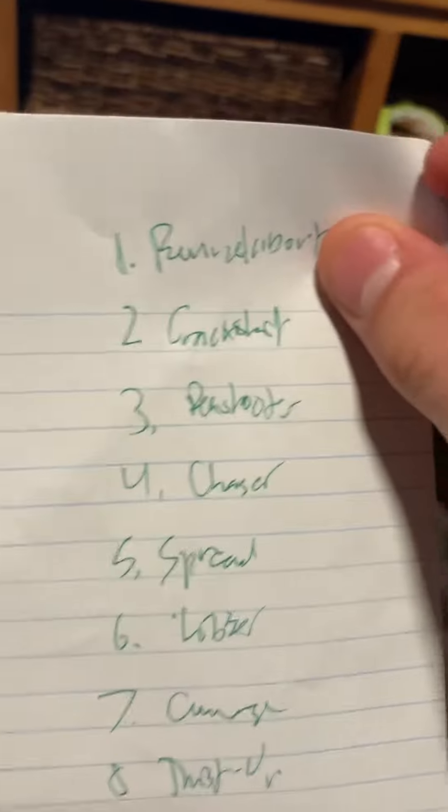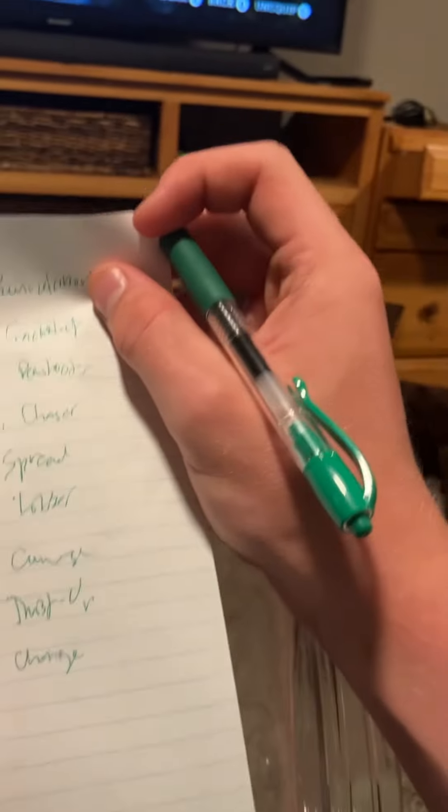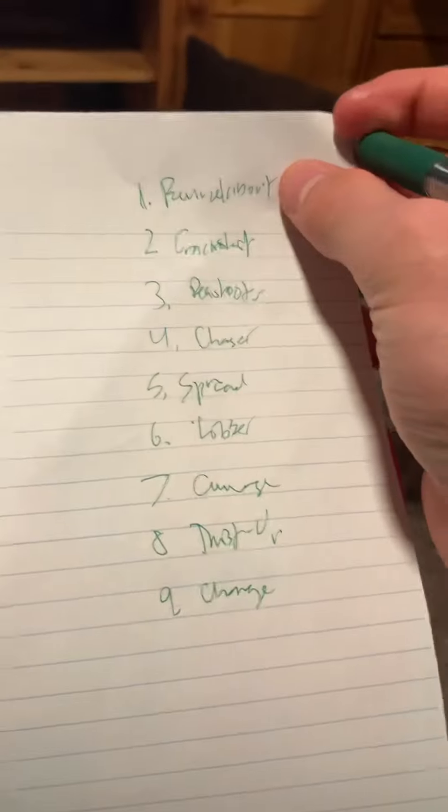Those are my nine Cuphead bullets ranked, through the DLC and the original game. One more time: number nine is Charge, eight is Twist Up, seven is Converge, six is Lobber, five is Spread, four is Chaser, three is Pea Shooter, two is Crackshot, and number one is Roundabout. Thanks for watching!